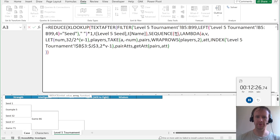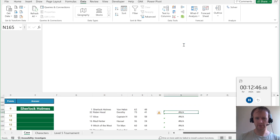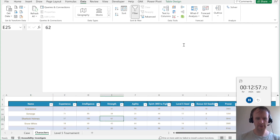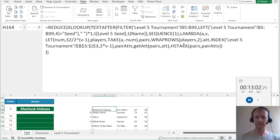It's spilling — that's fine. So here we're saying the first round matchup is Sherlock Holmes versus Van Helsing. Sherlock Holmes scores 62 on strength, which is the first round attribute — let's just check that — yes. And Van Helsing scores 48 — yes. So that's good. Then we need to figure out the winner.